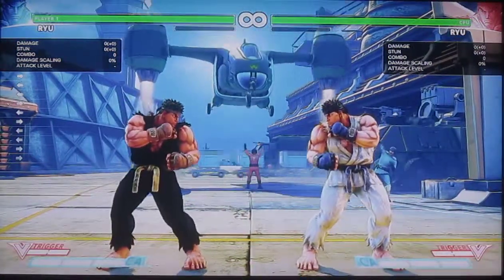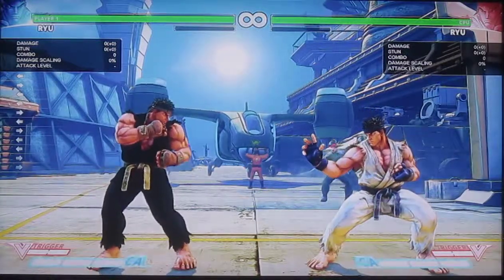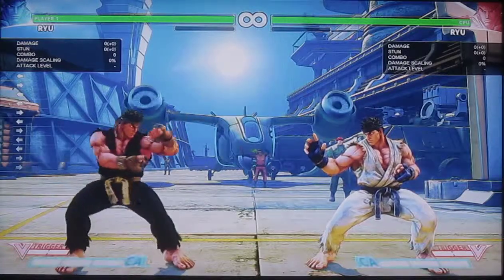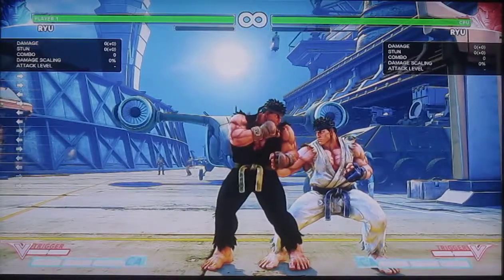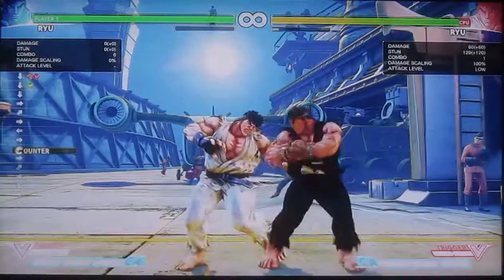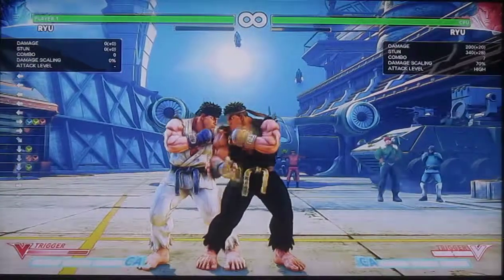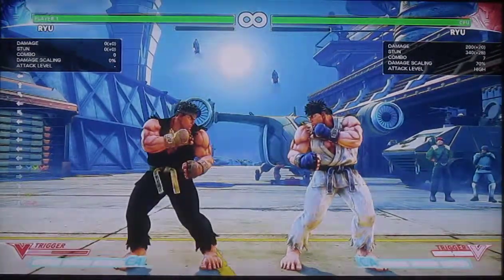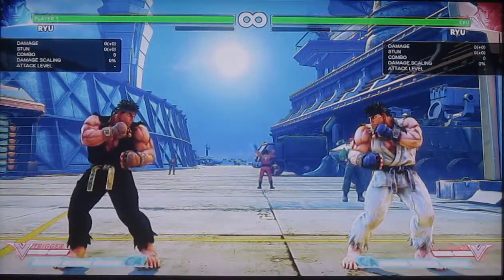Let's talk about Ryu. His strengths: I think he's a really good character. He's got above average damage output and above average stun output, thanks to his V-Trigger. His V-Trigger also makes it really easy to hit confirm. For example, you do an empty jump short, activate V-Trigger, and then you have V-Trigger for the rest of that mode — you can do more stun, and if you get a stun you can do another combo. In general, that's just really great.